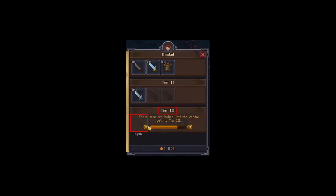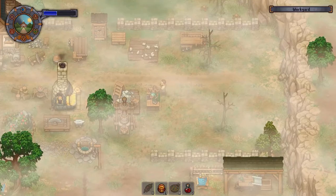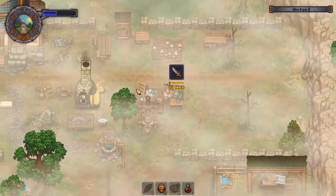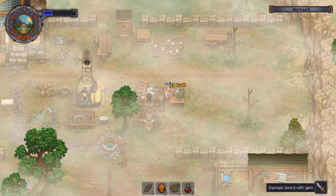Way number two — the easy way: you simply have to meet Coal Call and buy it from him for one gold and fifty silvers. But you first need to unlock tier three with him. I don't know about you, but that's harder to achieve than crafting the Damask Sword yourself. What do you think? Leave comments below and let's discuss.